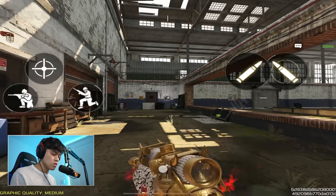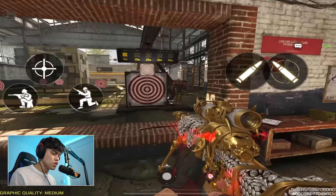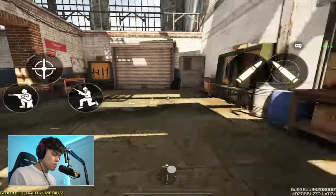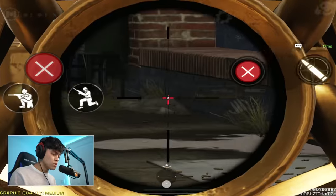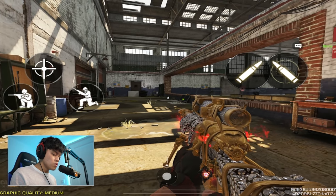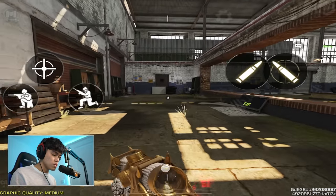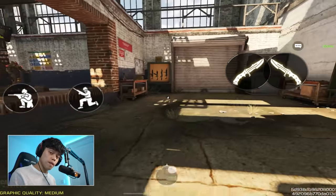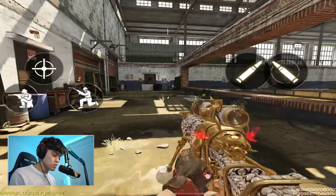Using the scope button is a lot harder because you have to double press it to scope in and scope out. It's a lot better to use the ADS button because it's instant - you only need to press it once. So what you want to do is as soon as you press the crouch button, you press the ADS button on the right, like this. It's really really easy.